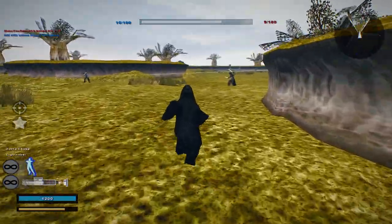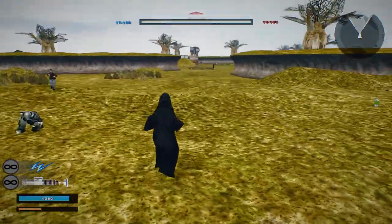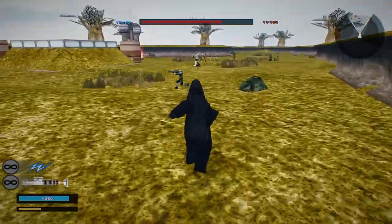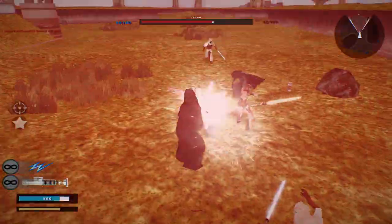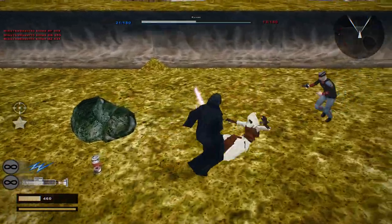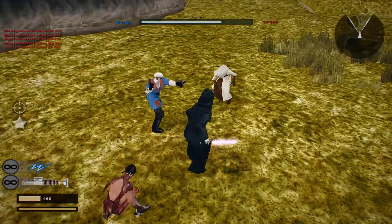Darth Traya — looks like she's based off of Emperor Palpatine: force choke and force lightning, same thing. I knocked Darth Revan down. That's something.